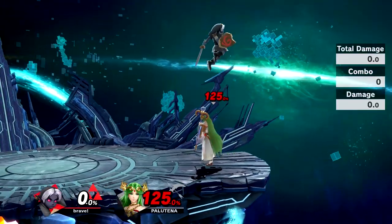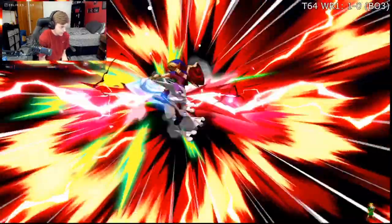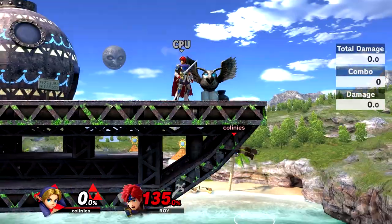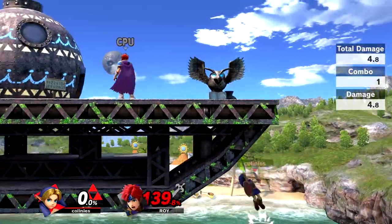Z-drop recatch bombs are extremely important for ledge trapping because it gives you more options when your opponent is at the ledge. You can use Z-drop recatch Nairs to put on more pressure and keep them guessing. When it comes to more advanced tech skill like drop down from the ledge, wall jump, B-reverse arrow into down air, or wave bounce boomerang — which is personally the most important technique more Young Link players need to learn — these can be really tricky. My advice is to learn tech skill in intervals, taking things at bite-sized pieces so you can build muscle memory without overwhelming yourself.